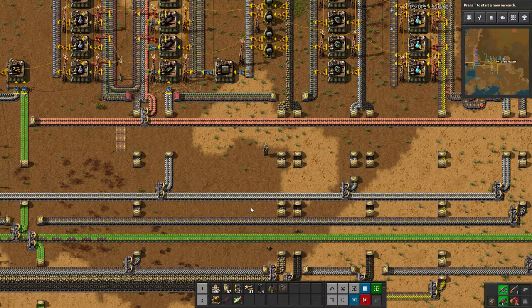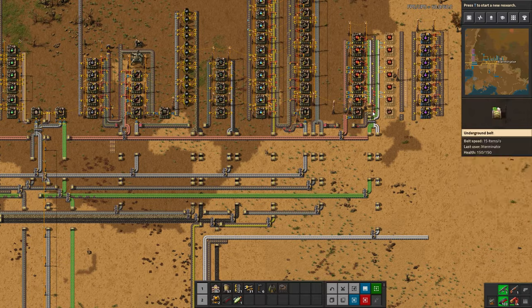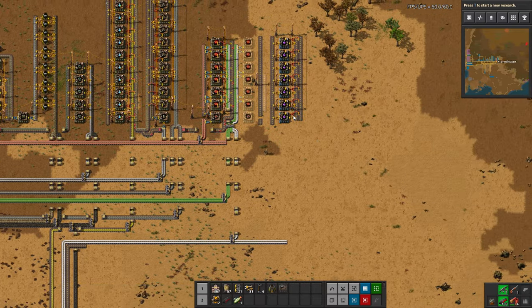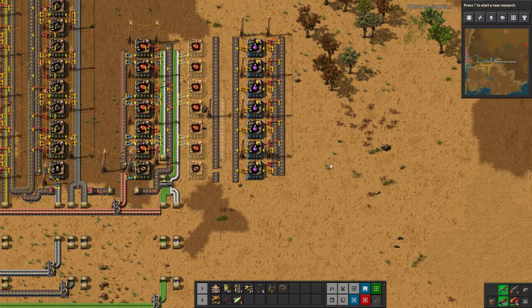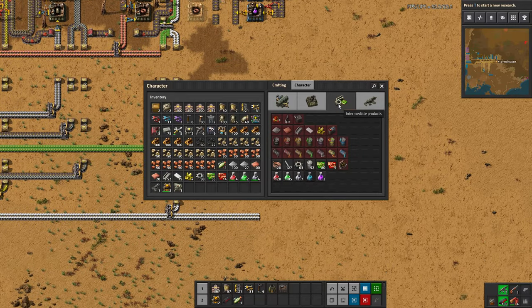Hello and welcome back to my Factorio 1.0 tutorial let's play series on Exterminator, thank you for joining me again. We are back where we were last time - we have this purple science arrangement here ready to accept materials, and what we're going to work on today is all those materials.